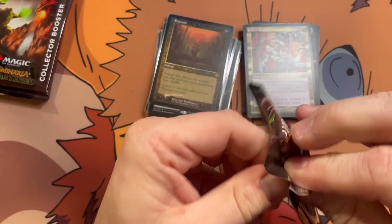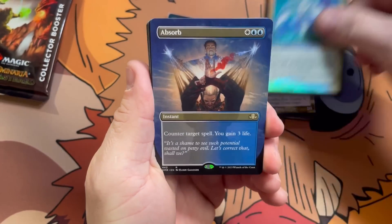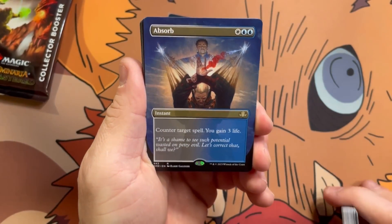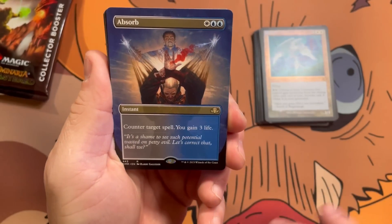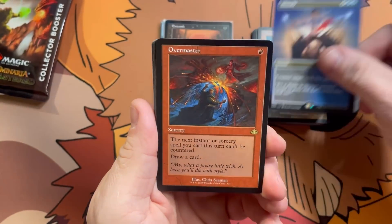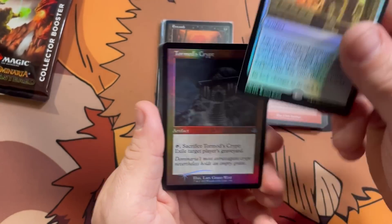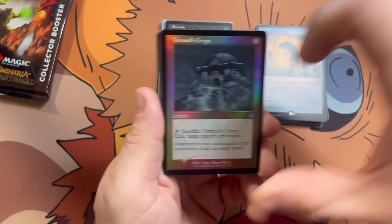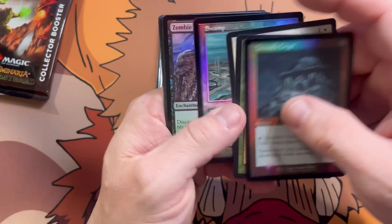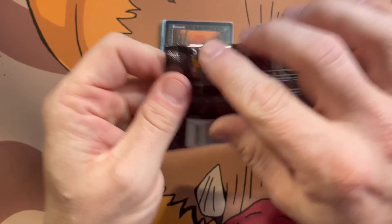Two packs left — so far pretty solid. Absorb up next — you're not here for my singing, at least I hope not because it is terrible. Overmaster and a Cryptic Gateway — used to really like this card; was it Onslaught originally? Really like that card. Swamp, Zombie Infestation, Primal Boost. Duck, it's time for the last pack.